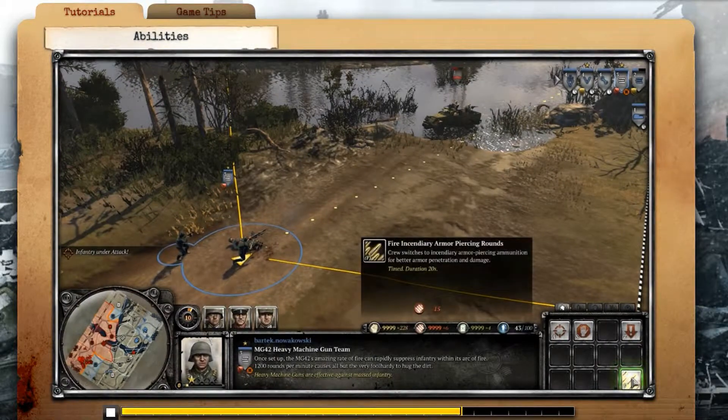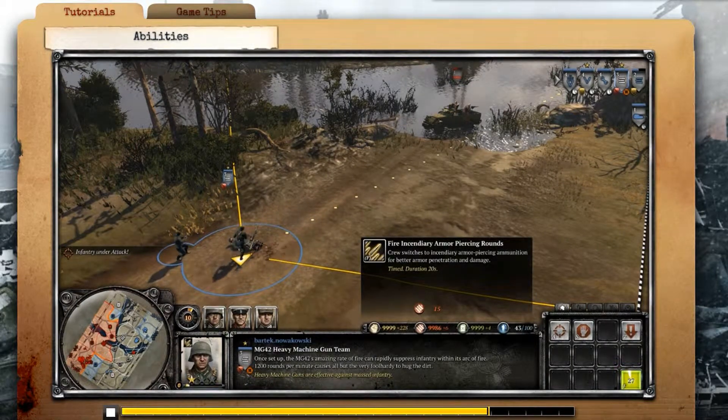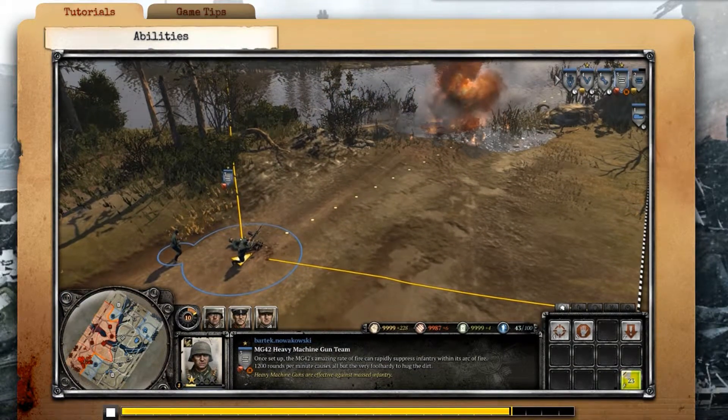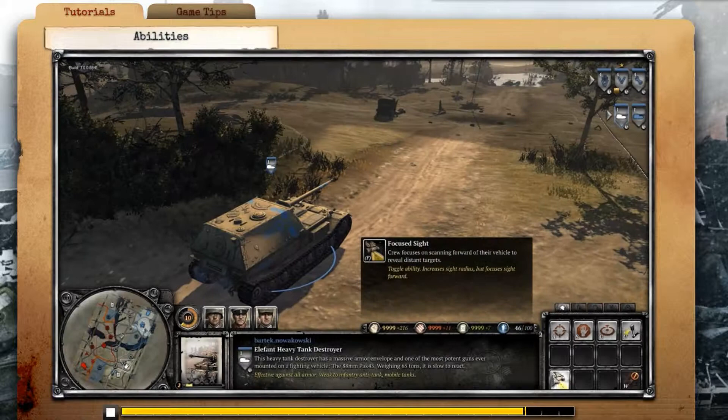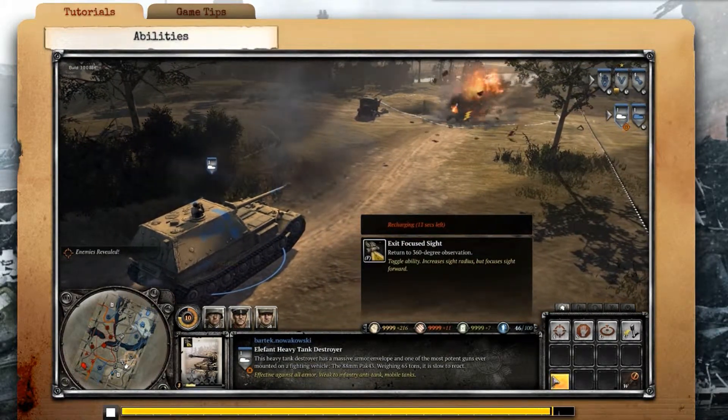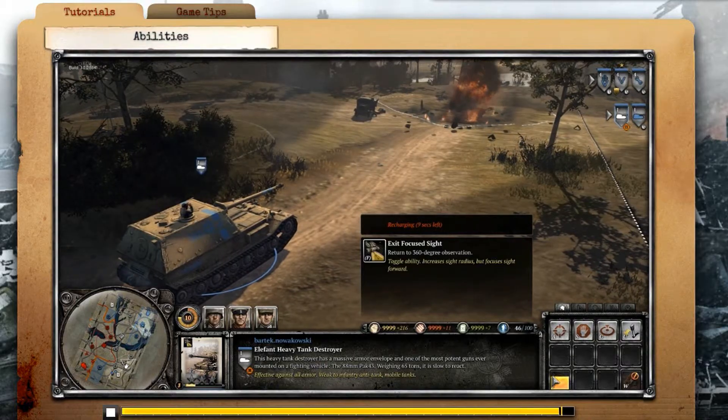All timed abilities have an active duration, and when the duration of the ability runs out, the ability is deactivated and begins a recharge. Toggle abilities are triggered by activating and deactivating the ability.